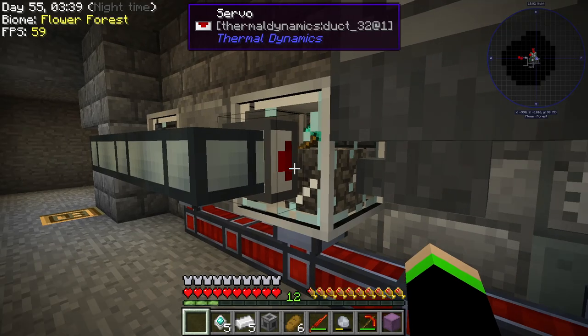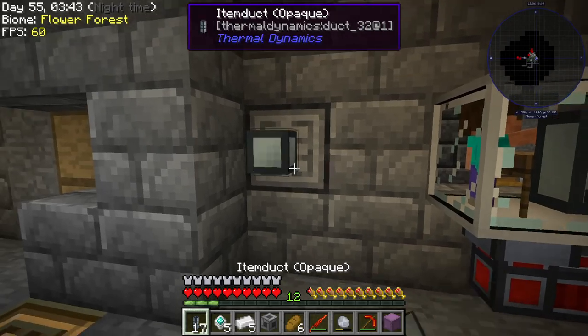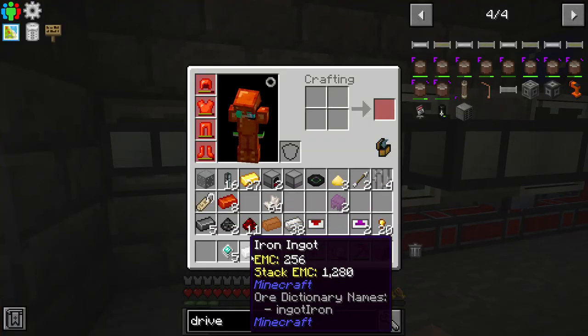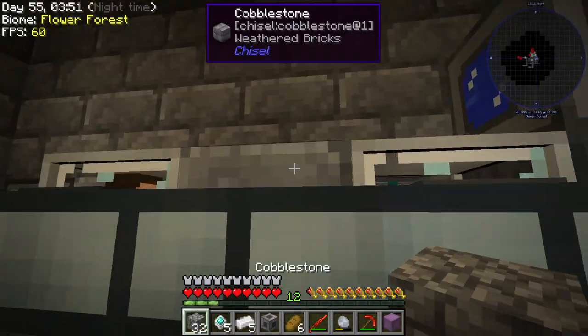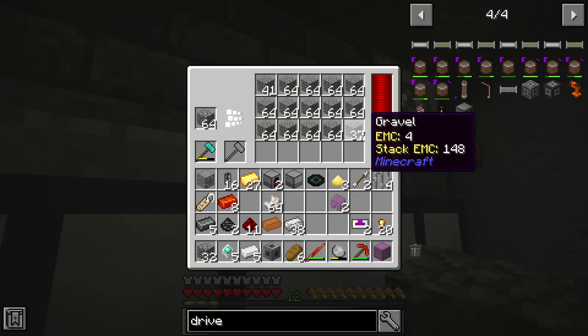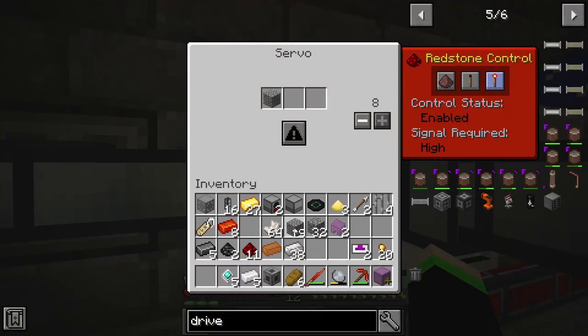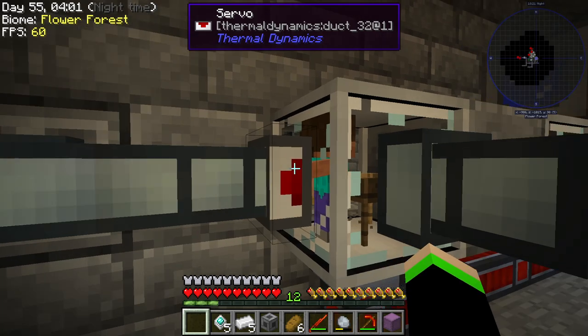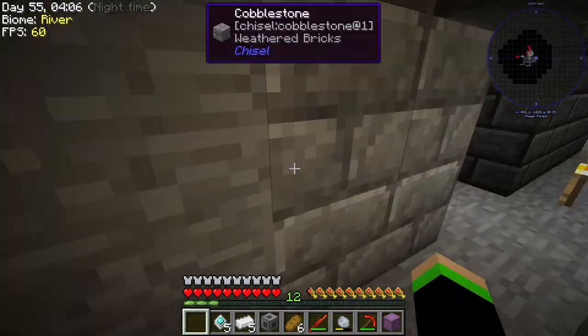Let's put that on Extract. Extract, and then that is going to extract into this, and then we're going to set this here, and then we're going to take a bunch of these. We're going to put this in here — that's going to be our blacklist, so that's not going to go through, but everything else is. And there we go. Beautiful.